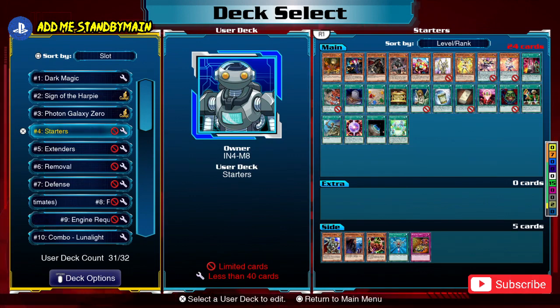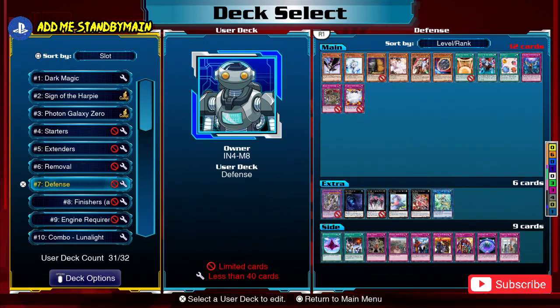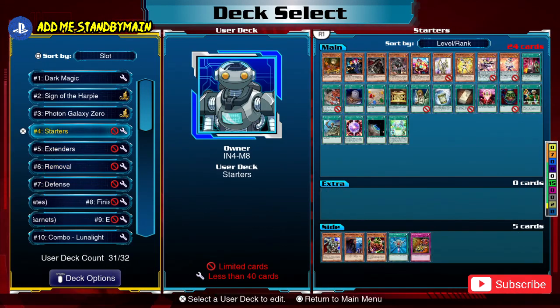The purpose of this video is to give you a framework, and my framework has six steps: starters, extenders, removal cards, defensive cards, finishers, and engine requirements. We'll explain what each of these are in turn. The point of this is to inform you of what playstyle your deck is going to overall end up being, which we'll get into in a little more detail shortly.